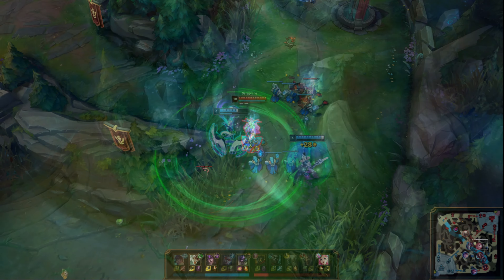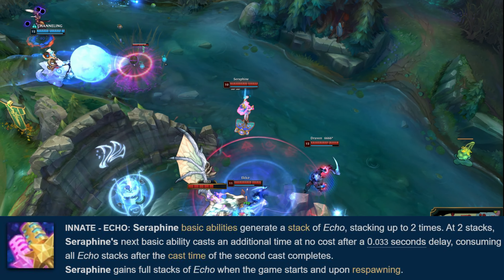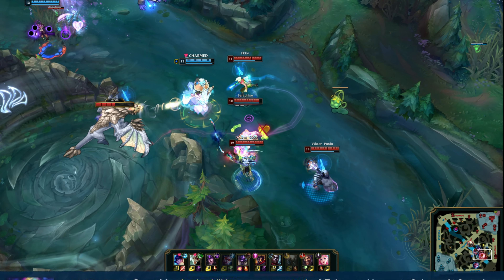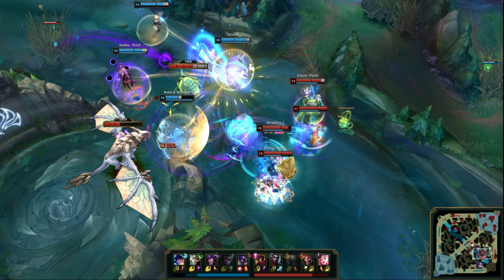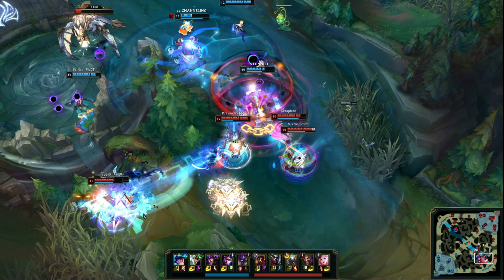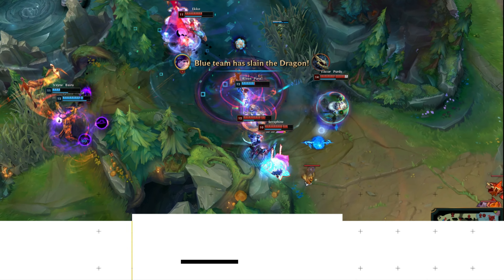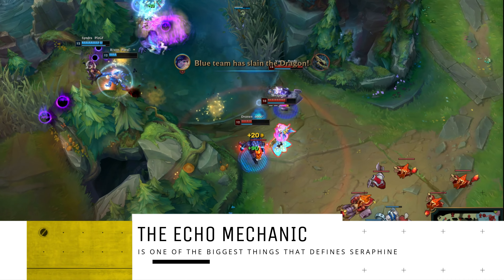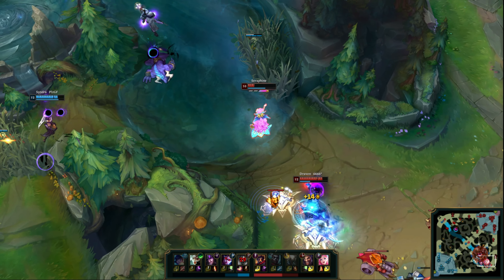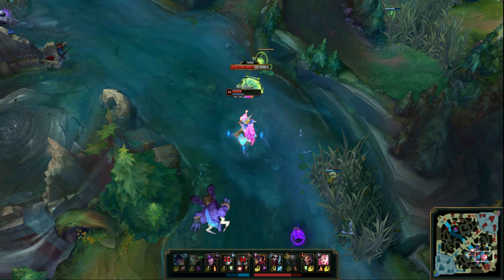On every 3rd spell cast, Serafine's next spell will be cast twice, and each spell gets nice bonuses based on whether or not Serafine is using its echoed version. Echo Q will synergize with itself because it has execute damage, her W allows her to have a better AoE version of Sona's W and E combined in one ability, and her E will convert her AoE slow into an AoE snare. The echo mechanic is one of the biggest things that makes Serafine feel so different from Sona, as it drastically changes how she can interact throughout the game. Sona's Power Cord is a good complement to Sona's kit, whereas Serafine's echo is what defines her kit.